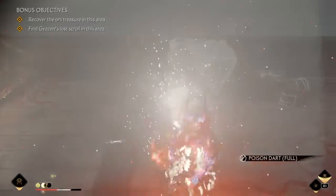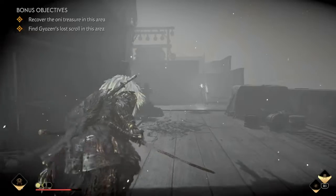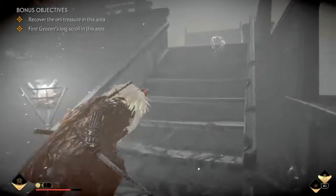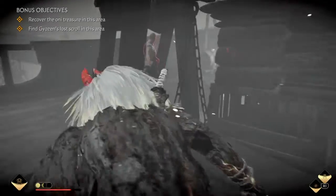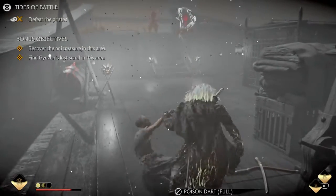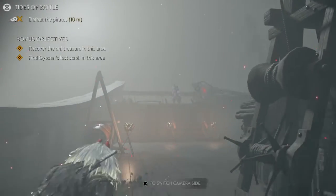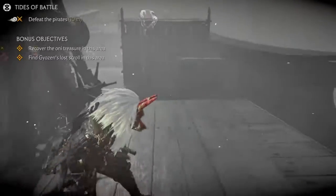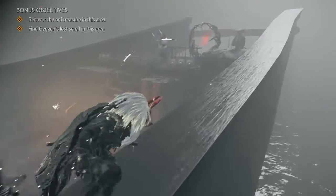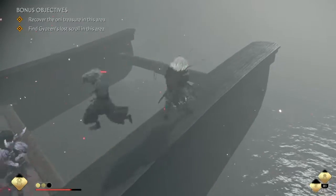Next item is the Blowgun, which is basically mandatory for this build. The main important thing about this item is Hallucination Darts. Hallucination Darts essentially let you do damage without having to do anything yourself — you dart an enemy and that target will attack nearby enemies, letting you take no damage from a distance while in stealth. It's a very safe and effective method.